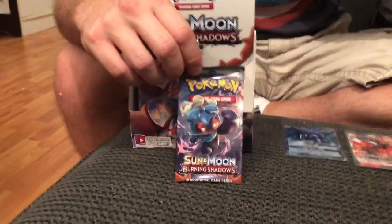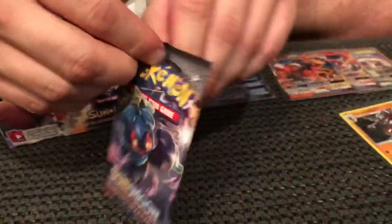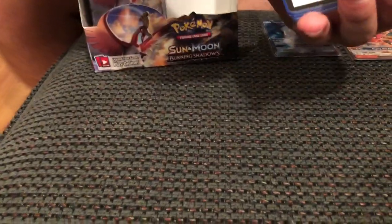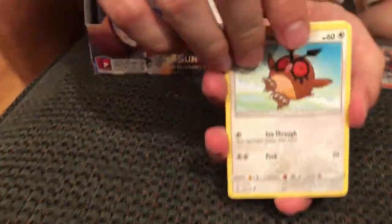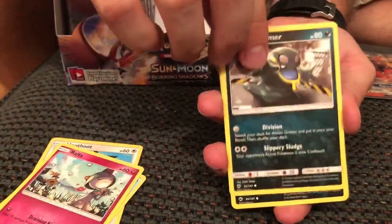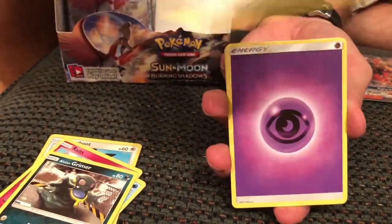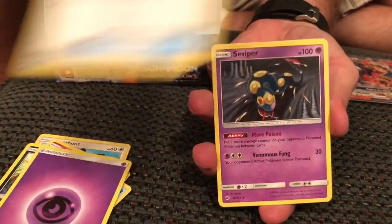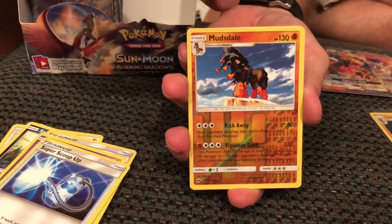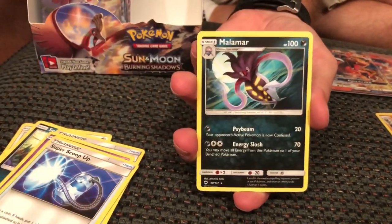Here we are for the last part of the box. Still looking for another Rainbow Rare — doesn't even have to be Charizard. I'll take any Rainbow Rare. But not Salazzle. We have Salazzle. Or Reverse Holo Hoot Hoot. And there's Hoot Hoot. Lowing Vulpix, Lowing Grimer, Sneasel, Psychic Energy, Rotom Dex, Super Scoop Up. Mudsdale is our Reverse Holo Rare. And Malamar.